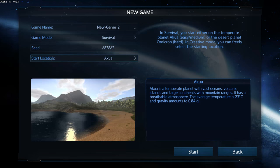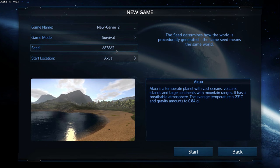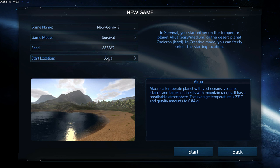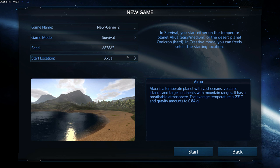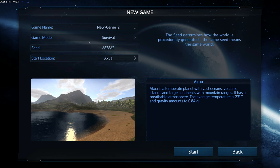Let's go straight into a new game here. I played a little bit of this — I am by no means any kind of expert — so we're going to start on Akua. There are two types of planets: Akua or Omicron. Omicron is a hard planet, Akua is easy/medium. The biggest difference is on Akua there are normal oxygen levels, so you don't have to manage your oxygen levels. It's a lot easier to continue to focus on building, scavenging, and everything else.